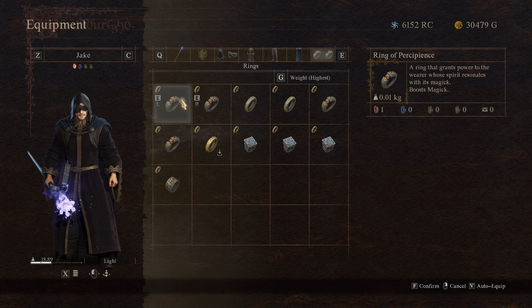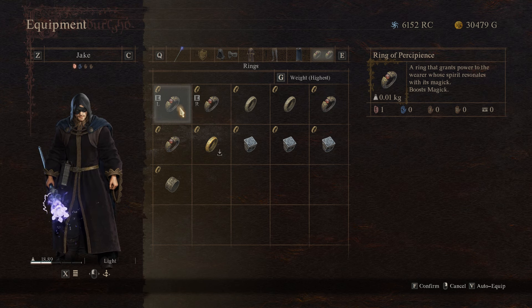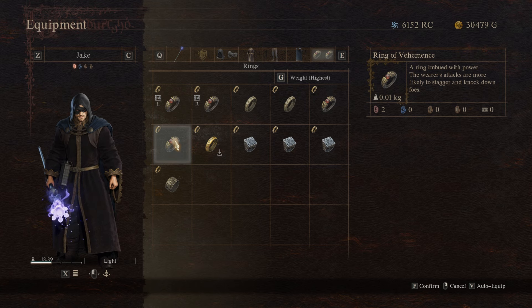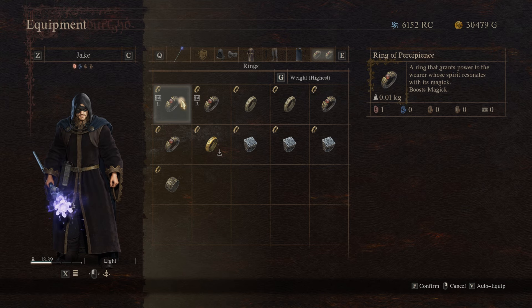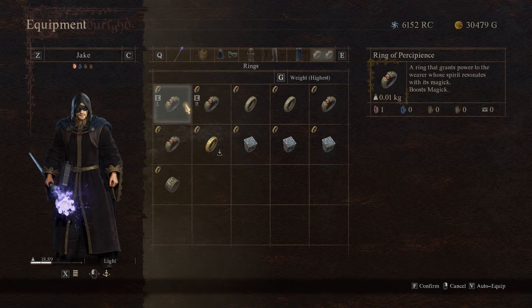We have the Ring of Percipients, which boosts magic damage. I have two of these — one was bought at the Elven section and one may have been looted. There is the possibility to loot one and buy one from the Elven section. Then we have the Ring of Behemoths, which increases the likelihood to stagger and knockdown foes. We're just applying a lot of knockdown here. One was looted and one can be bought from the Elven section. You could have both Rings of Behemoths on for even more stagger, although I did want that magic damage from the Ring of Percipients. These are probably the best combination overall for damage, since knockdown power makes bosses and mobs stop moving.